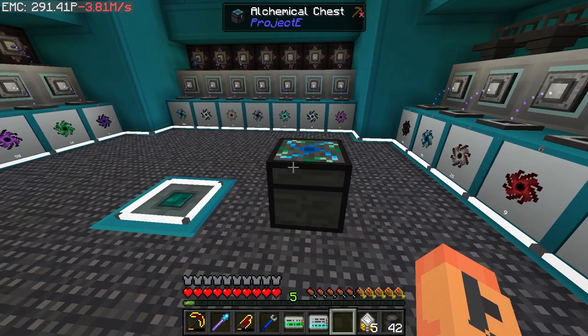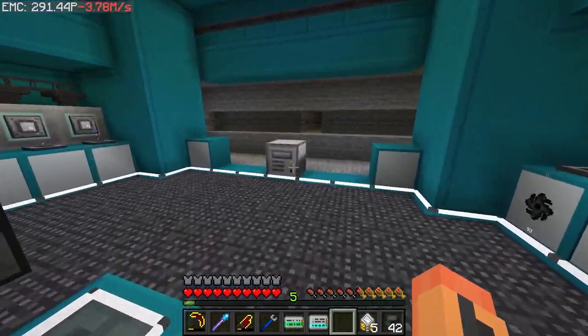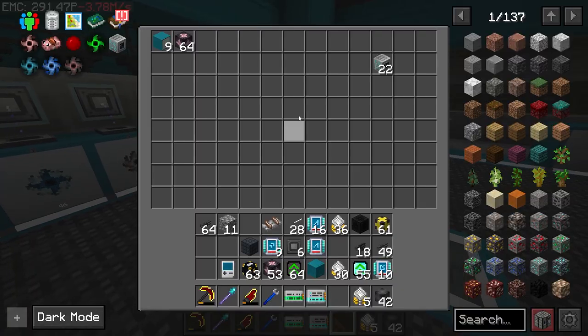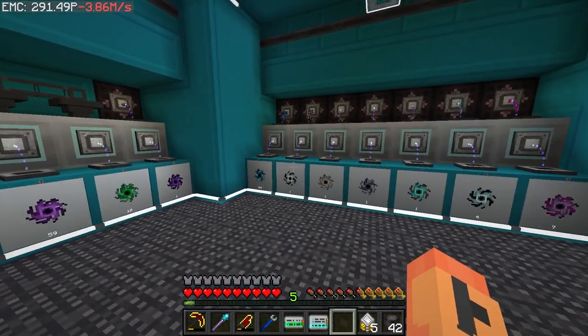I can pull that one off. That is how you do the compressing — pretty cool. I'm pretty happy with this room too, it actually turned out pretty rad. We're done down here for now; we'll come back with some blocks to clean this up.